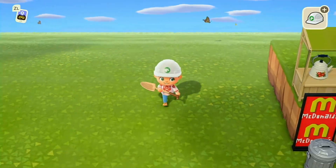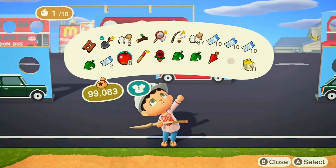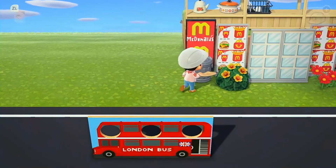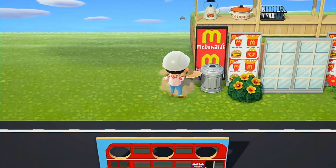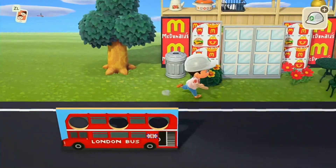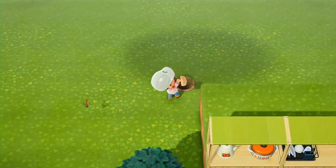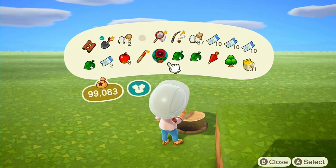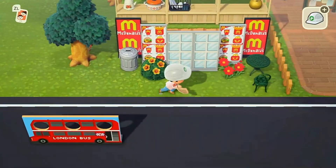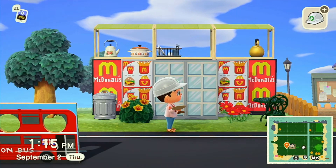That looks way better - it just makes it feel a whole lot cuter and more homey. I also have like a thousand apples on hand from when I chopped down all my trees, so I can eat a few of those and go get some trees. I think I'm gonna put this tree right here - yeah, that's really cute, I really like that. Maybe I'll add a few more flowers under the trees, and eventually more food items up there at the top.